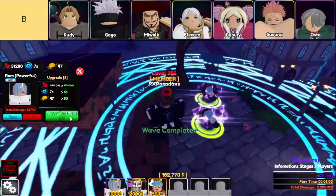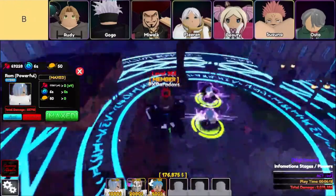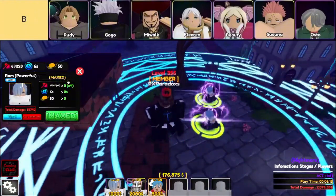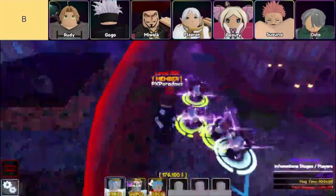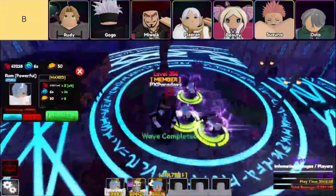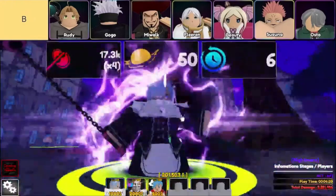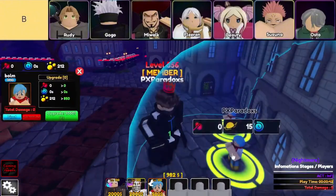Speaking of Gojo, here's the man himself, Gogo — yes, that Gojo. He's a solid round starter, and the best part is his full AoE attack. He's got a really low cost, which is great for getting your setup going without draining your resources too quickly. When fully upgraded, his damage is solid, he has great range, and his cooldown is super low. The fact that he's a hybrid unit that can also hit flying enemies is a nice bonus. The only downside? No evolution yet, which leaves some people questioning if it's worth investing in him right now.